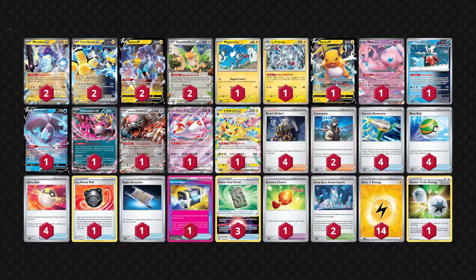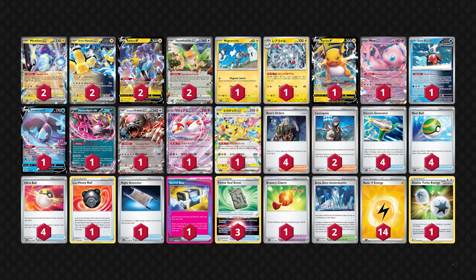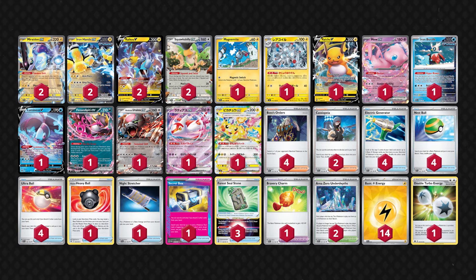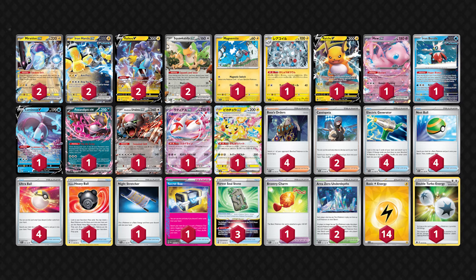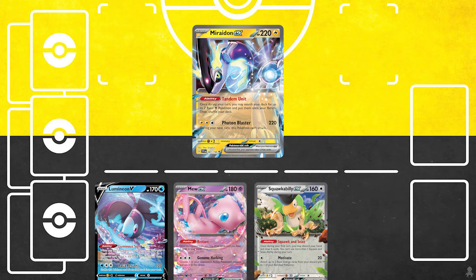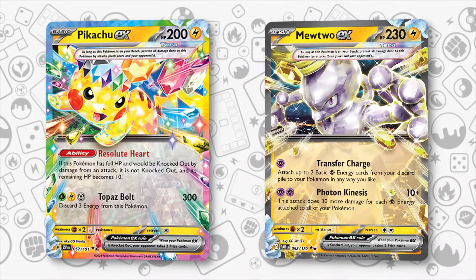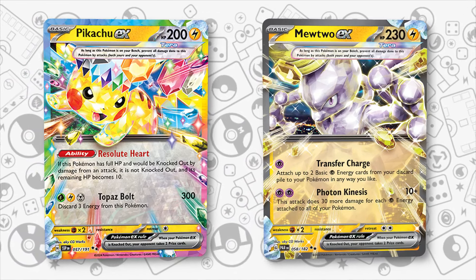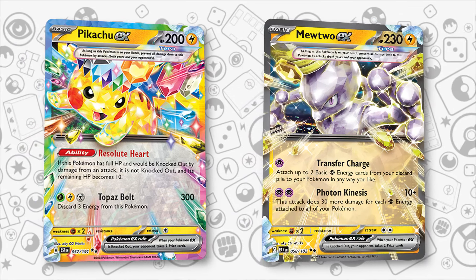The next deck featuring Pikachu EX — although not as an attacker but just as a bench sitter — are Raikou decks. These decks want to use Area Zero to increase the damage output of Raikou's Lightning Rondo, and they had to resort to Mewtwo EX to do so. However, Pikachu EX fulfills this role better and is less of a liability thanks to its Resolute Heart ability. Despite this, Raikou's bench will usually be filled with liabilities, but it's still strictly speaking a better option than Mewtwo. Some sneaky Raikou lists could end up playing one copy of Grass and Metal energy alongside Magneton to potentially power up Pikachu out of the blue for a massive Topaz Bolt attack.